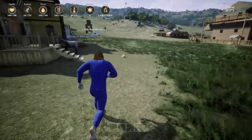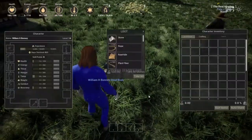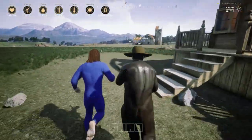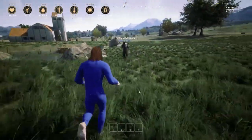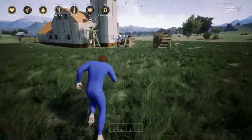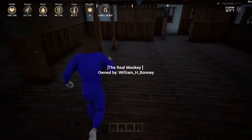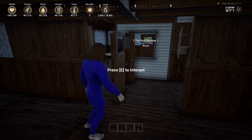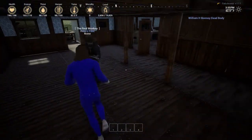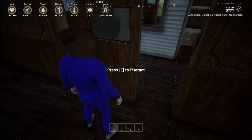I want to show something weird that keeps happening — let's show off the doors. Repug is having a weird house issue. Every time we restart the server and come back, the door frames on some of my doors disappear. The door is still there but the frame is gone, and it says I don't own the door so I can't break them. You can actually walk through the spots where the wall used to be, and if you hold E on it, it says 'cannot use — object owned by another character.'